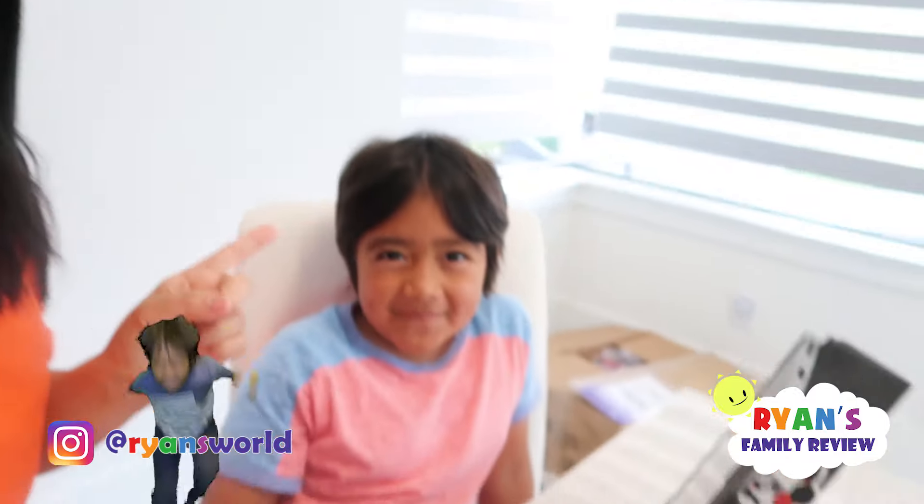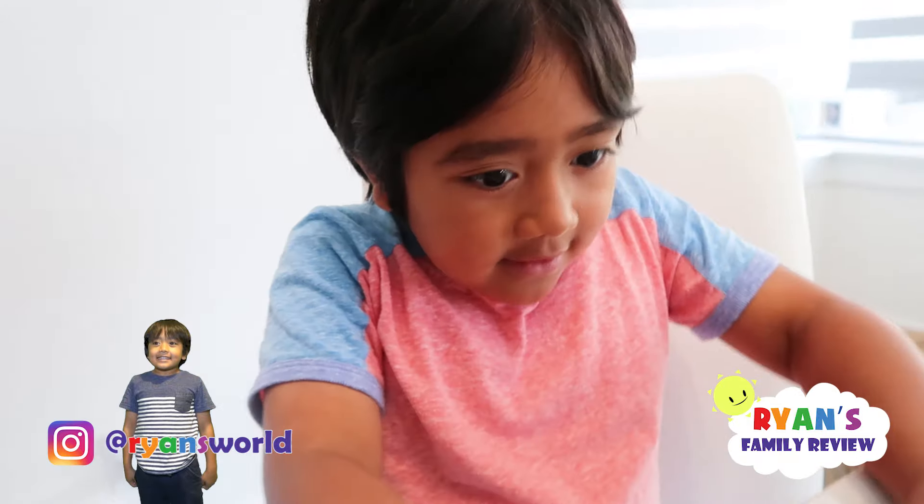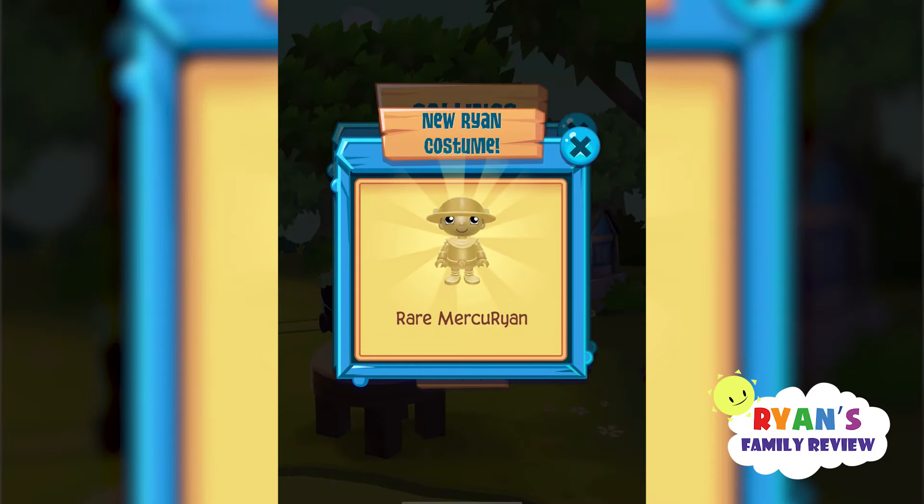Can Mommy beat it? All right, it's my turn - I'm gonna see if I can beat Ryan's score. Ryan's helping Mommy put in the code: 8-9-3. They're excited! What do we get? We got rare Milky Murky Ryan - whoa, it's a rare one! That's good. I want to use it to try to beat Ryan.